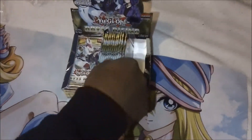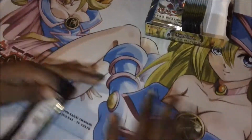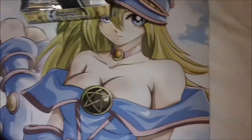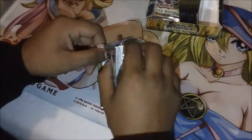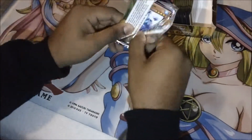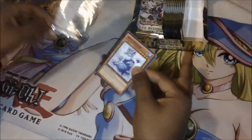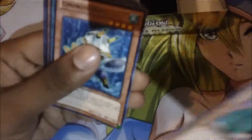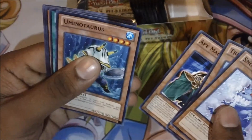Let's start with the right side this time. First pack of the box, guys. Like my Dark Magician Girl mat — that's nice. First pack: I got a Snow Dragon, Tripod Fish, got a rare U Minio Taurus. Sweet. And just a rare in this pack.